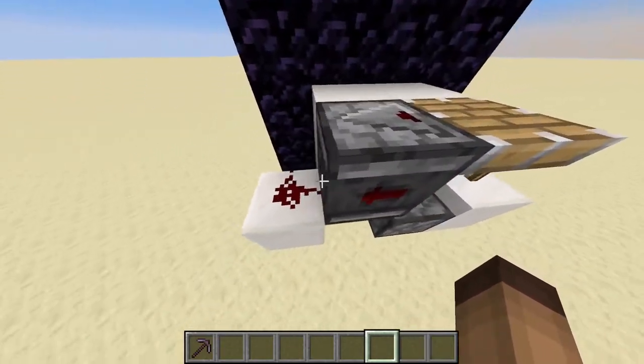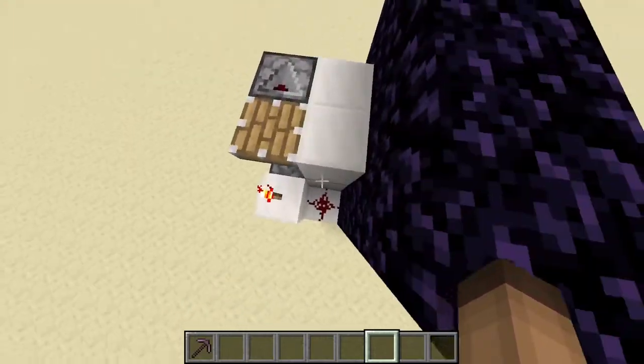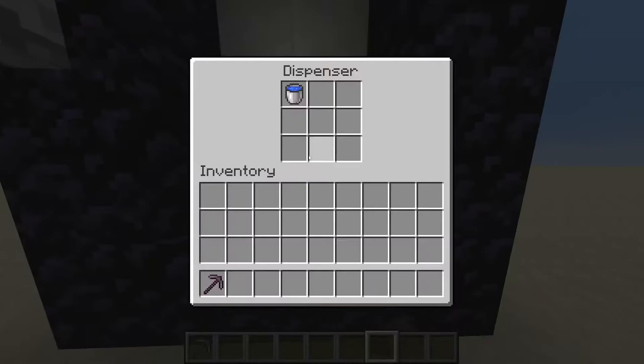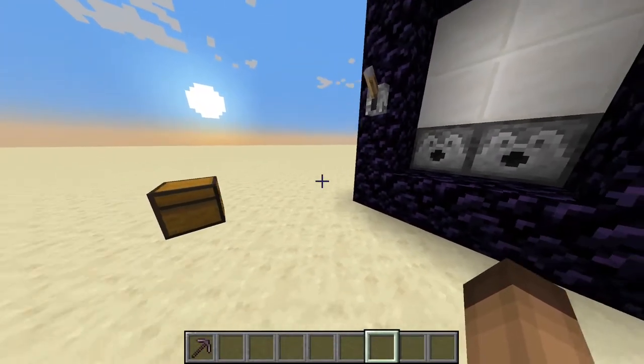It's really quite simple. At the back here we have an observer, some bits of redstone, and a redstone lamp. And of course the dispensers — in one of them we have flint and steel, and in the other a water bucket to break the portal.